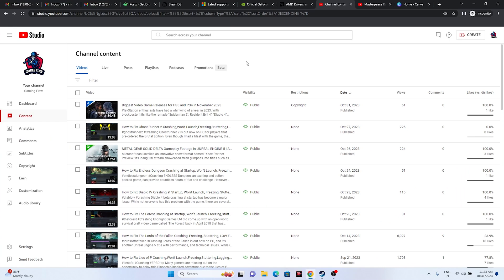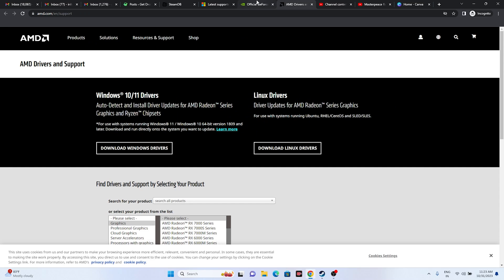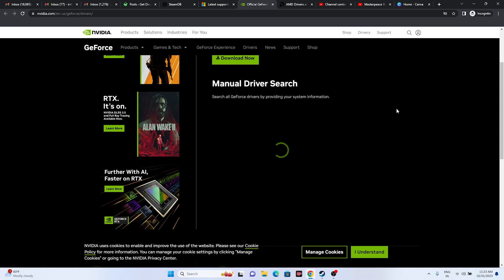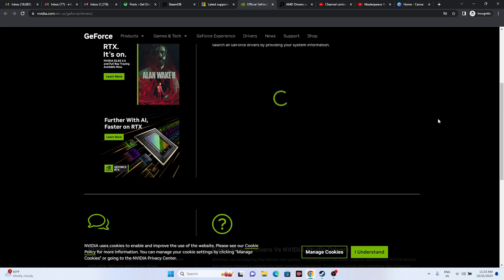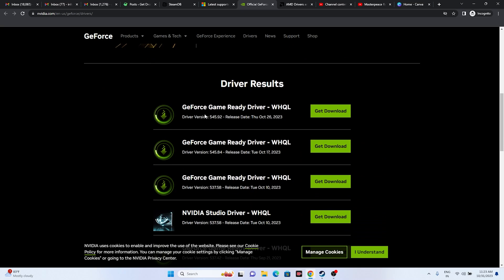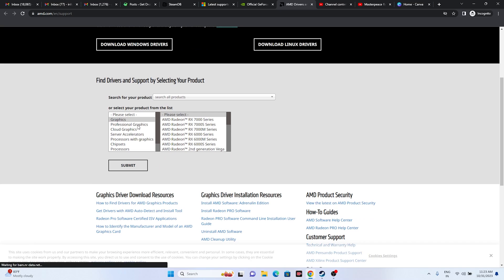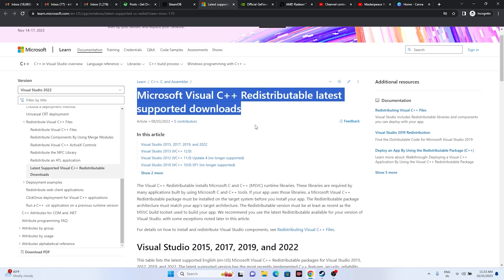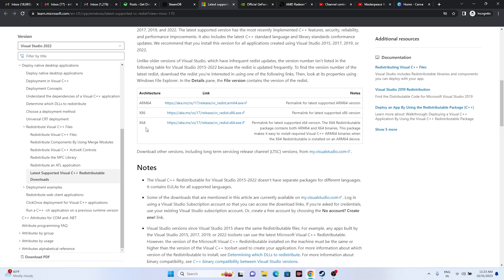Update your graphics card drivers. A link will be in the description for both NVIDIA and AMD. For NVIDIA users, go to the NVIDIA site, select your product type, series, and Windows version, then click Start Search. Download the latest driver (e.g., version 545.92, released October 26), install it, restart your PC, and try launching. For AMD, select your details and click Submit. Also, if needed, download and install the latest Microsoft Visual C++ redistributables — for x64 or x86 depending on your system. Restart after installing.